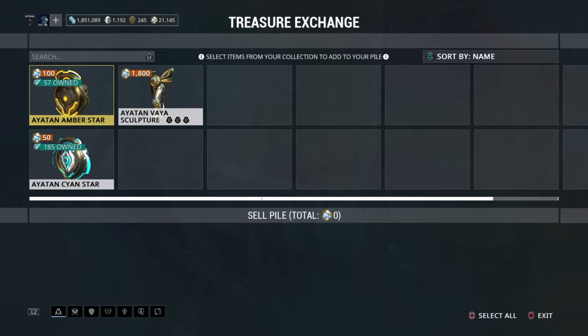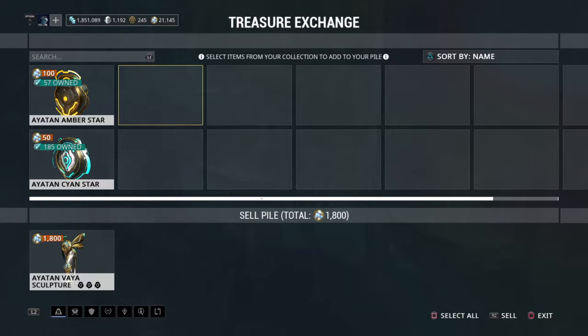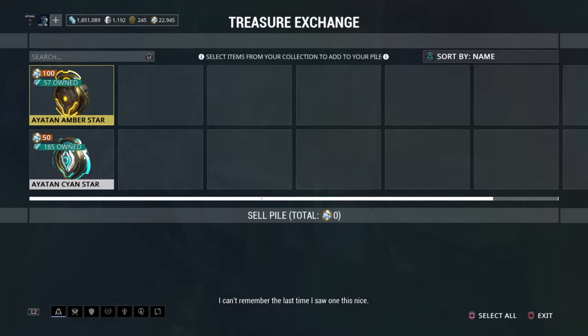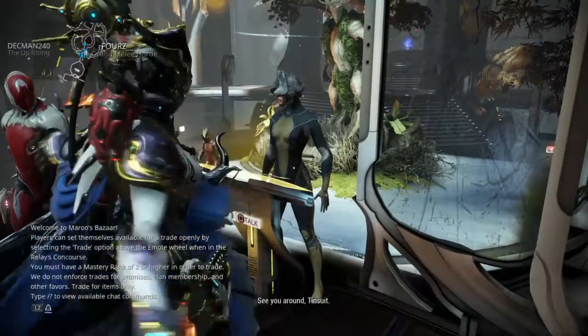I told her I want to extract my stars, so I click on this. Now it says sell for 1,800 endo. Maroo responds: "I can't remember the last time I saw one this nice. Thinking about all that endo, it makes me tingle. Will that be all? See you around, Tenno."